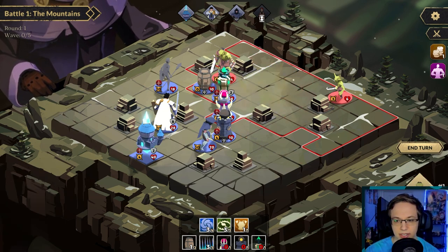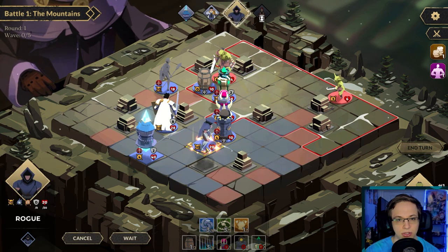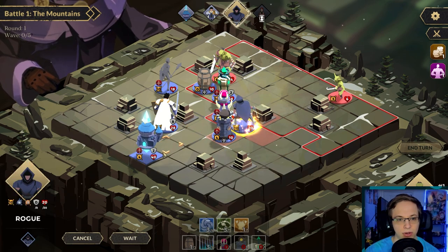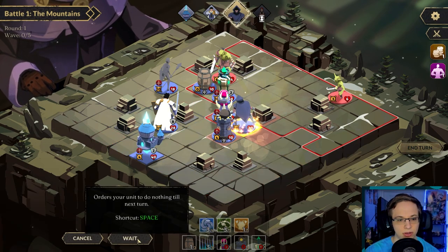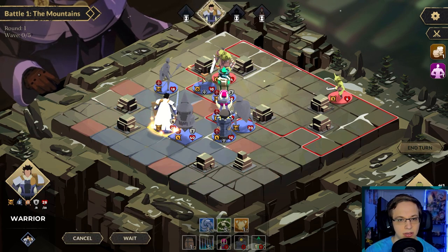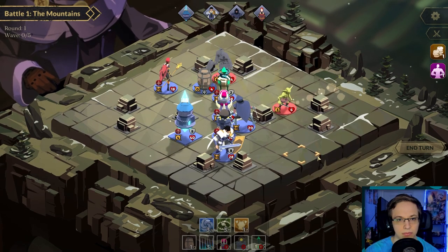How do I tell what their movement is? I'm assuming it's the blue tiles. We can move three — one, two, three — and he won't be able to get there. Now we're going all stealthy mode, hiding back here. I keep forgetting that our rook can attack. The range is four — one, two, three, four. We'll wait and end the turn. He's hitting the barrel. There we go.